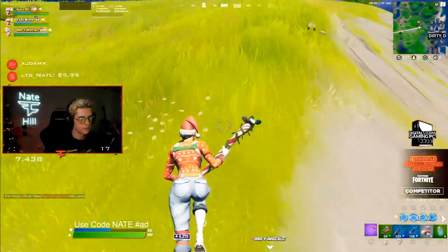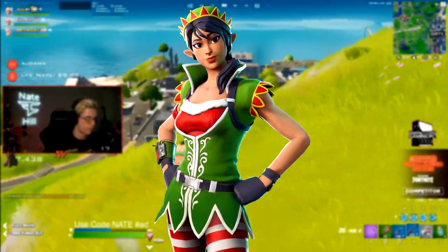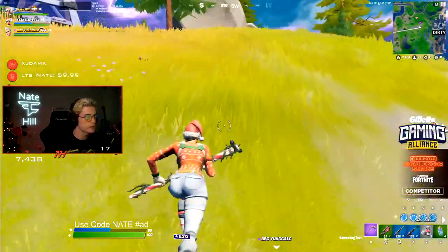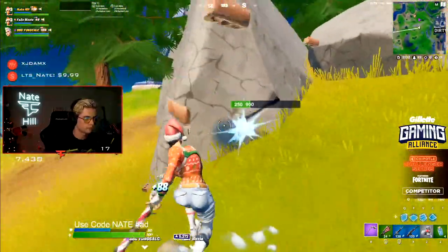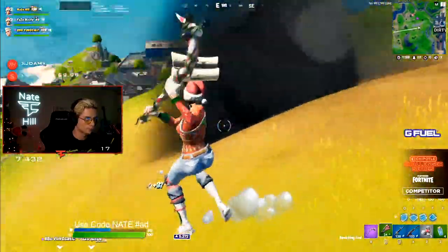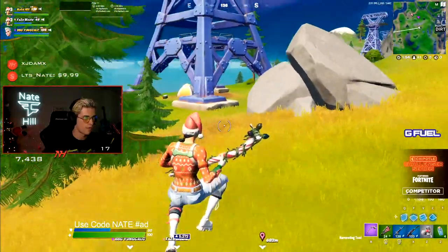Coming in at number 9 are the Christmas skins. It's wintertime, you already know. We have Nogops, Mistletoe, the Reindeer Nogops, and the PJ Patroller set. That is going to be very, very sweaty once released — plenty of pros are going to use those skins. And they're only 800 V-Bucks, making it a pretty cheap skin to buy.